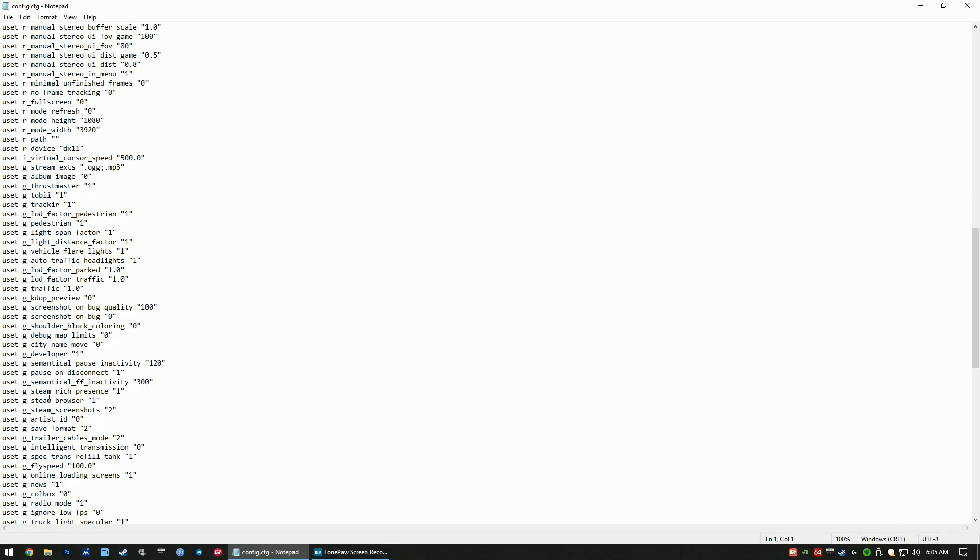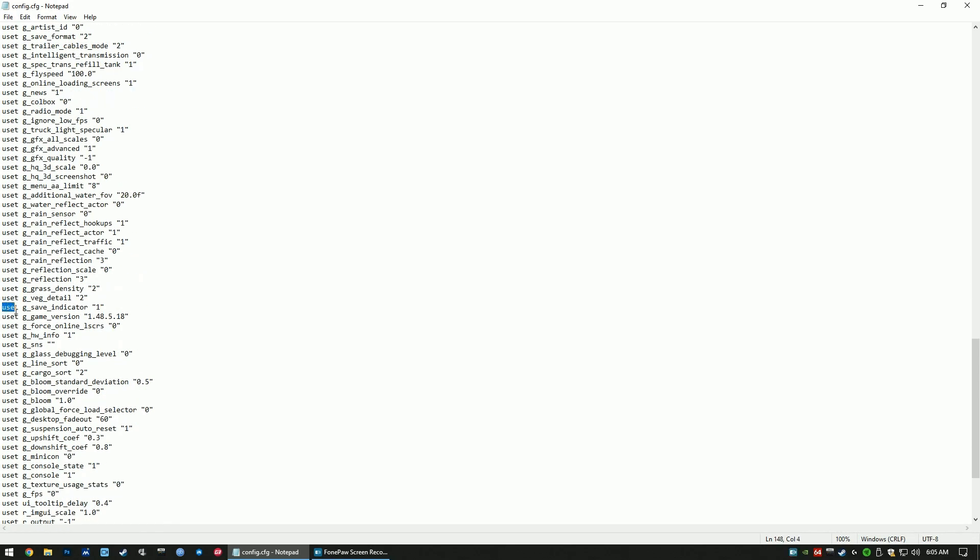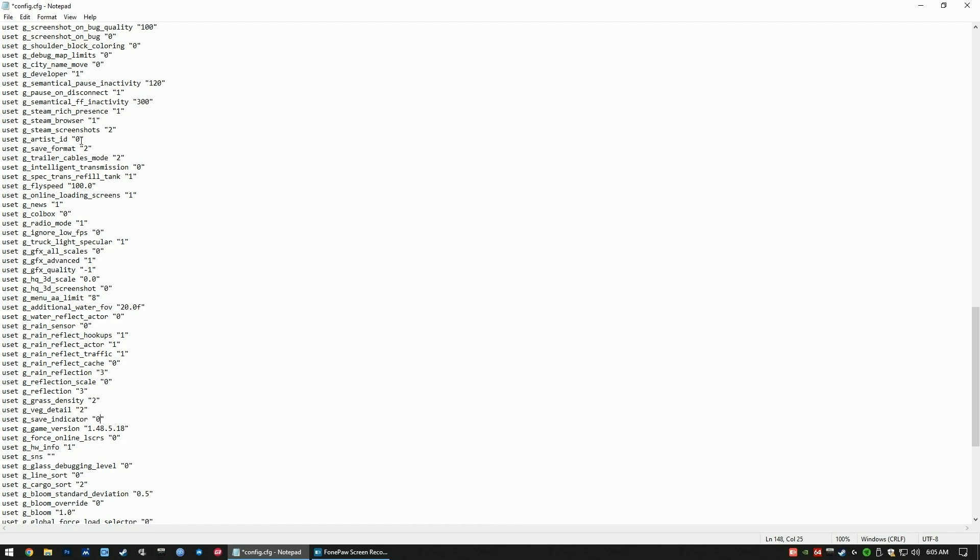Once you have the file open, scroll down and look for uset g_save_indicator and set it from 1 to 0. What that does is remove that little saving circle that shows up on your screen when everything starts to glitch — but that does not remove the glitch itself. Now look above that line and you'll see uset g_save_format, which is usually set to 2. Set that to 0, then save your file and close it.